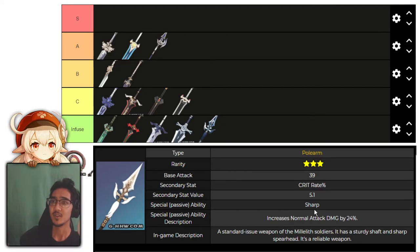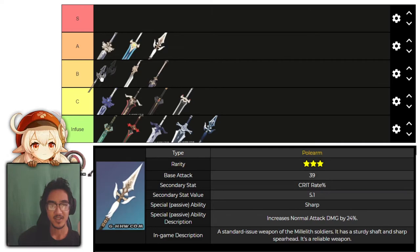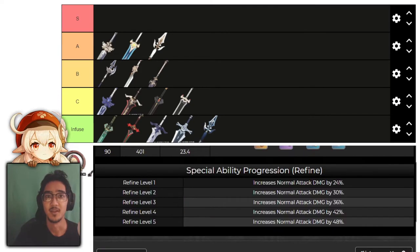The last polearm is White Tassel. It increases normal attack damage by 24%, going up to 48%, and has crit rate as the main stat. I think this is actually A tier — even over Halberd. Crit rate and normal attack damage are both hard to come by early game. This is perfect on Xiangling. Imagine pairing this with a Retracing Bolide set for an extra 40% increased normal attack damage under a shield — running physical DPS Xiangling, this is a really strong combination.